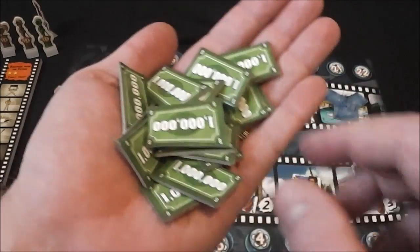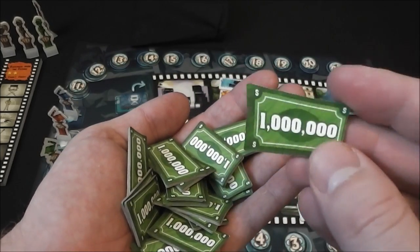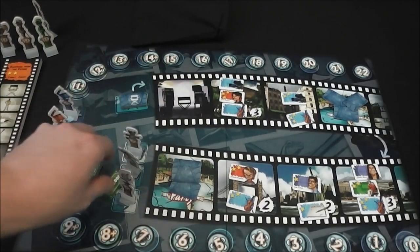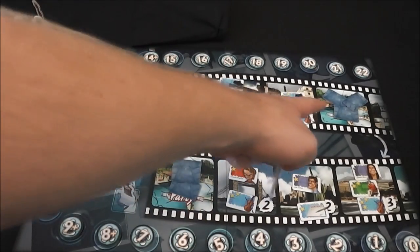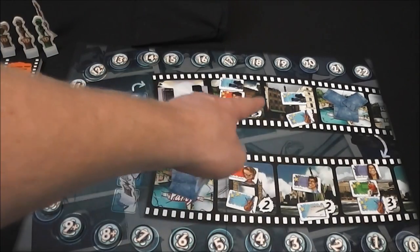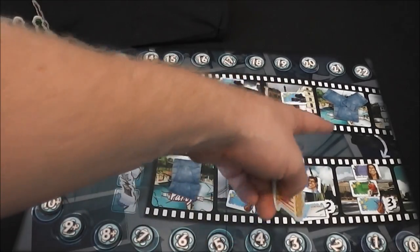The screen is used to hide money. The money in this game is actually really cool — it's a weird-shaped little note for a million dollars. Depending on the number of players you'll start with a certain amount. With two players, money is open information so you don't use the screens. You give somebody the first player marker and then walk down this film strip, auctioning off each space individually. Whoever wins an auction for a space gets first bid on the next space.